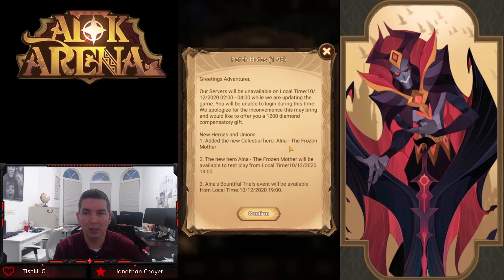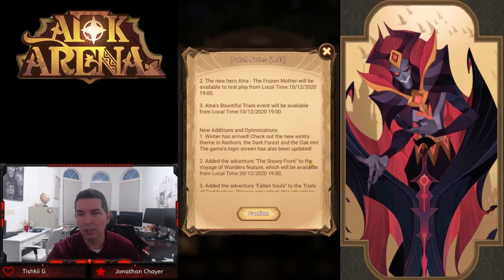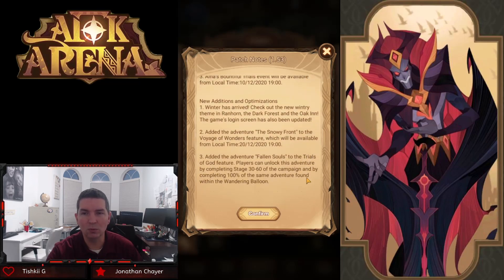The patch is going to be very quick on the test server. It brings us Ina the Frozen Mother — we've seen a couple pictures and teaser videos about her. We knew it was going to be a Celestial when they were talking about it before. Looking at new additions and optimizations: winter has arrived — check out the new wintry theme in Randhorn, the Dark Forest, and the Oak Inn. The game's login screen has also been updated, which is very cool.